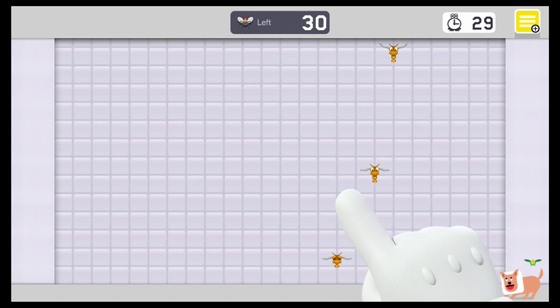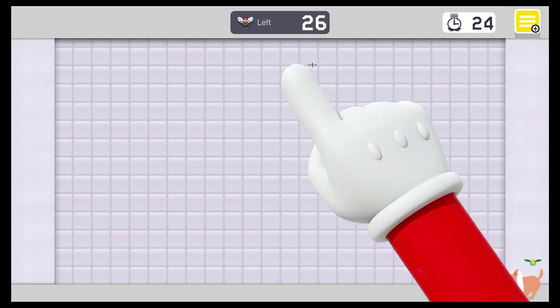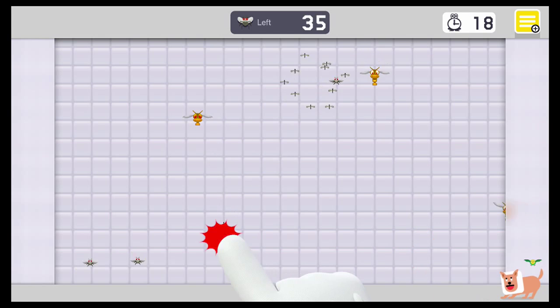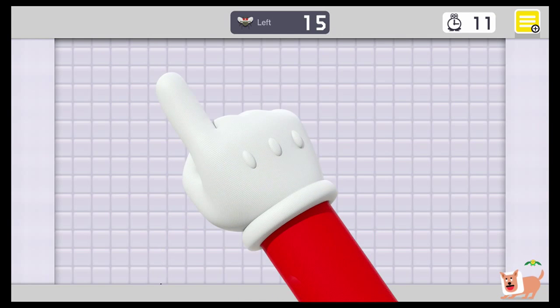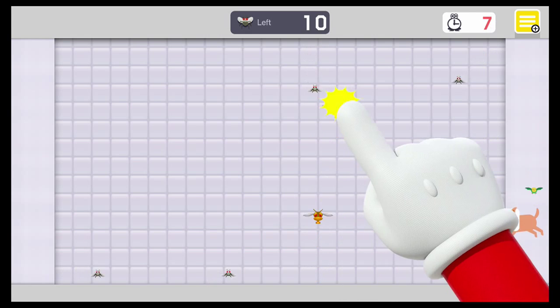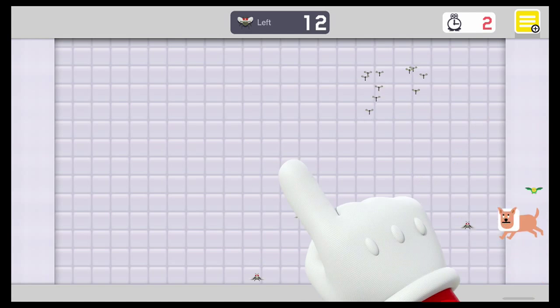There are two ways to unlock this game. One is the way I just showed you, where you just put your controller down — you cannot put any input at all in the game. The other one is it will actually randomly come up when you move blocks. Now that one's not really reliable; I've only actually seen that happen once. But it is there, so you might randomly just run into this game at some point.